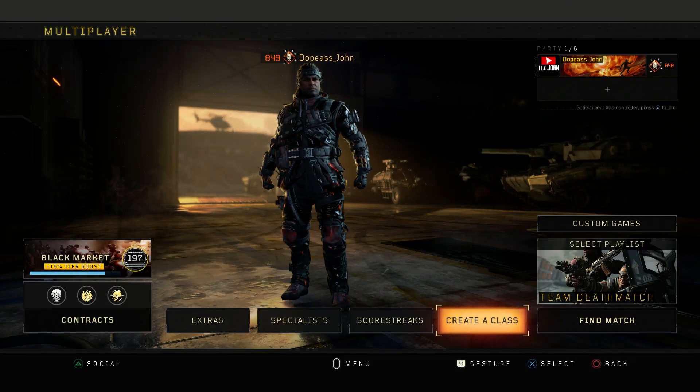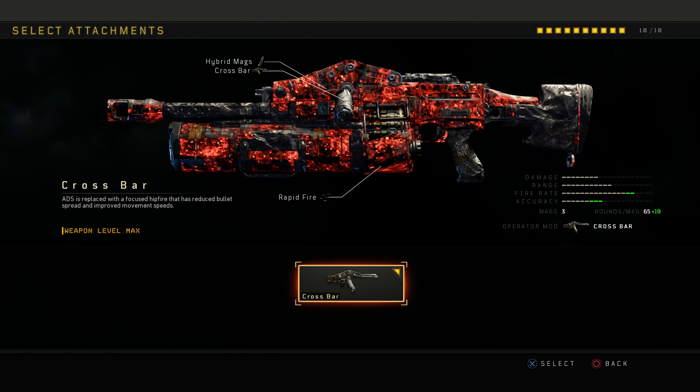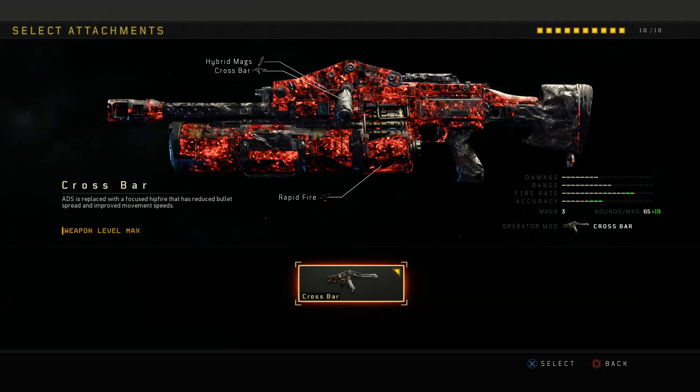Alright, what is going on? I'm going to be back on the blackout sport video, and today we are going to be checking out the crossbar operative mod for the Hades. The description reads: ADS is replaced with a focused hip fire that has reduced bullet spread and improved movement speed. So basically, what the crossbar operative mod does is replace your ADS ability with a much more accurate hip fire — and trust me, guys, this hip fire is so accurate I think it's actually better than ADS for the Hades.